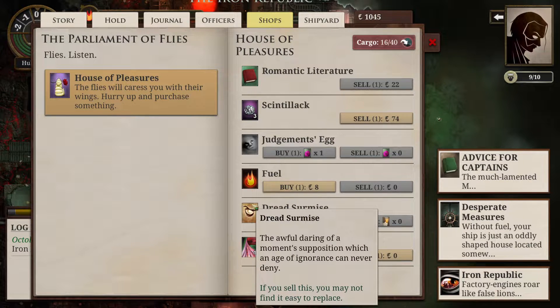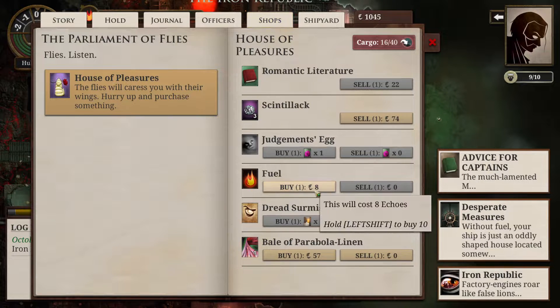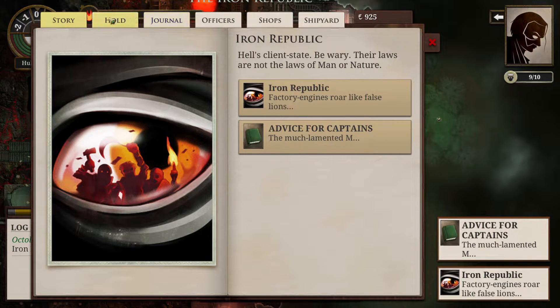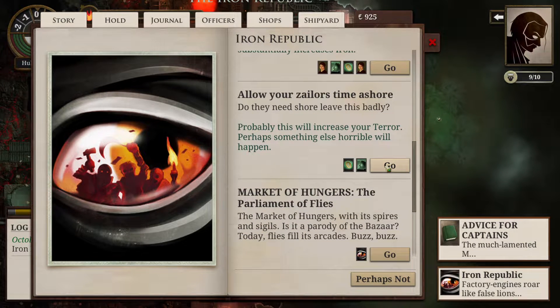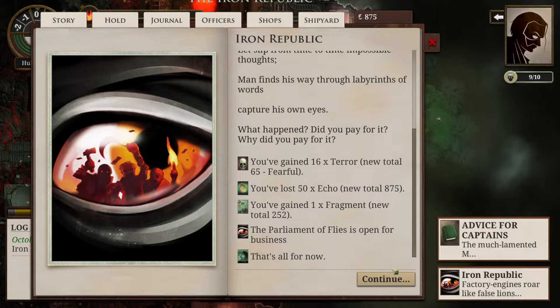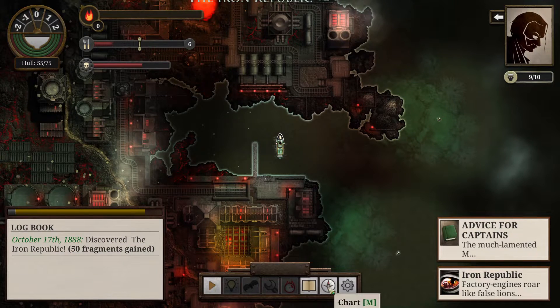The fuel's actually cheaper here. We'll just buy up to 15 — we're not running out. We know we're going to get more in London but we're going to use it anyways so might as well. We allowed the sailor's time ashore — that was a mistake probably. We lost 50 Echo to gain terror. Oh well, that's all there, but at least we have fuel now. I think we're good to get going.